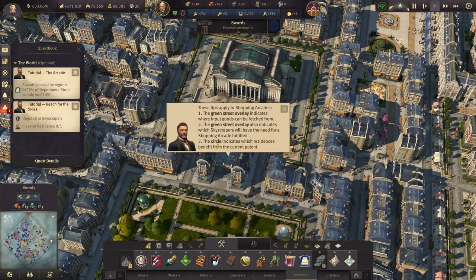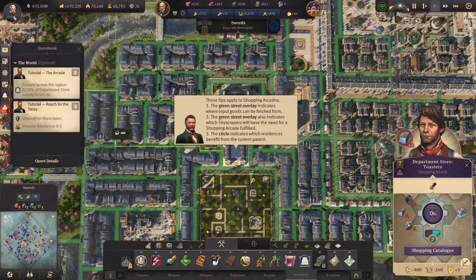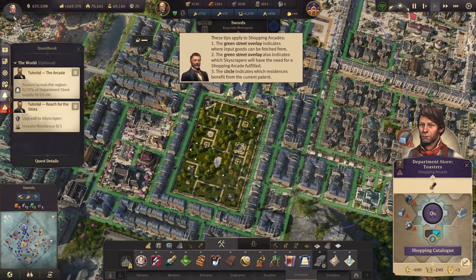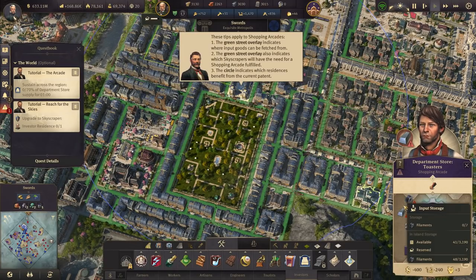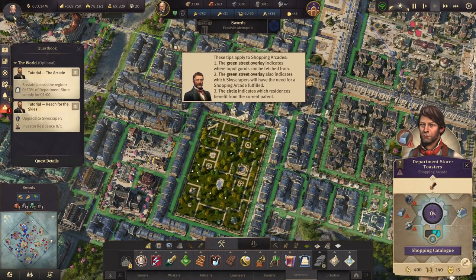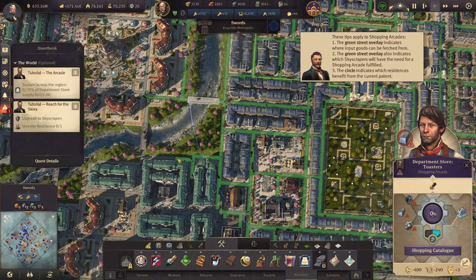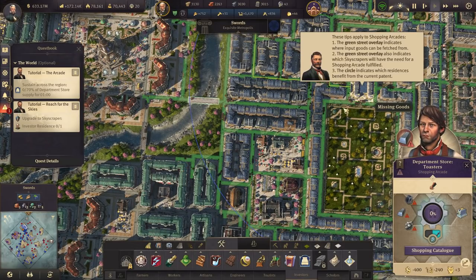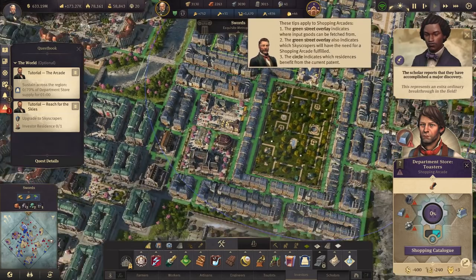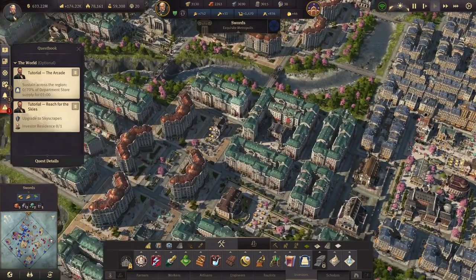The green street overlay indicates where input goods can be fetched from and which skyscrapers will have a need for the shopping arcade fulfilled. The circle indicates which residents benefit from the current patent. So everything in the blue circle gets the modifier effect — like the negative fifteen to lightbulbs — when toasters are made. If there's a warehouse nearby, it can pull goods from there too. We need filaments, steel, and zinc — let's get cracking on that.